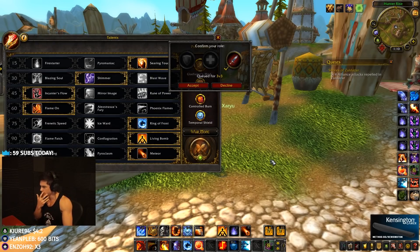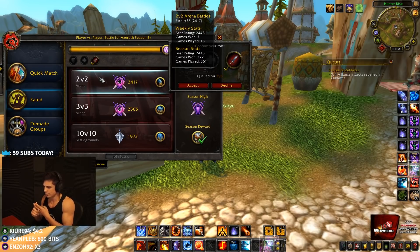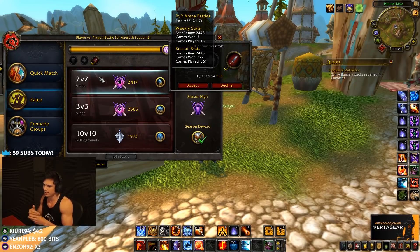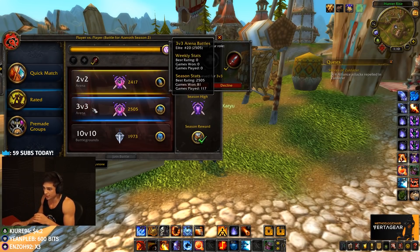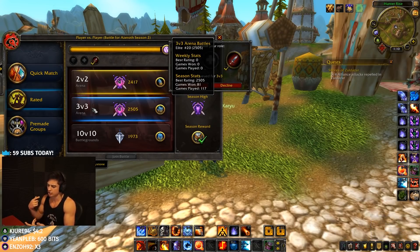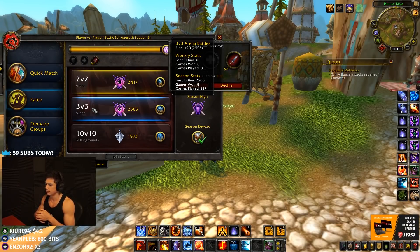Good comps for fire in this meta: in 2v2 I'm mainly playing Sub Rogue Fire Mage. You could also play Fire Assassination Rogue or Fire Feral, maybe Fire Holy Paladin, but Fire Sub is my favorite. In 3v3 I think Fire Destro Healer is strong — mistweaver, pally, Turage shaman, even Holy Priest. Fire Assassination Rogue with HPal, Resto Druid, or Discipline Priest are all really good. Your two best comps are Fire Destro and Fire Assassination Rogue.